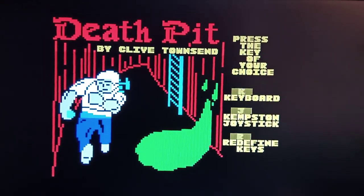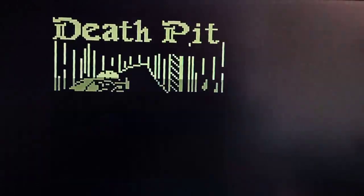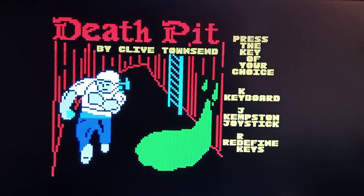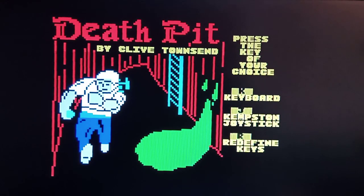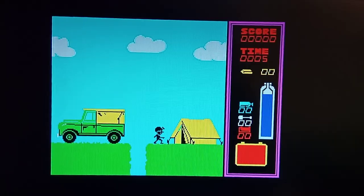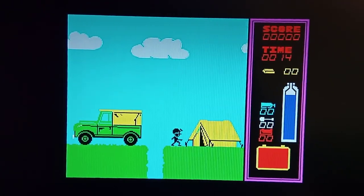Here we are with Death Pit by Clive Townsend. I've just redefined the keys already to the joystick — I've got the Bug joystick, which is a Sinclair slot, so let's hopefully see if that works. After pressing space bar and enter to start, maybe this isn't going to work with a joystick. I'll just pause it a second until I can suss this out. It seemed like what I had to do was select keyboard, seeing as I'd redefined keys for the joystick.